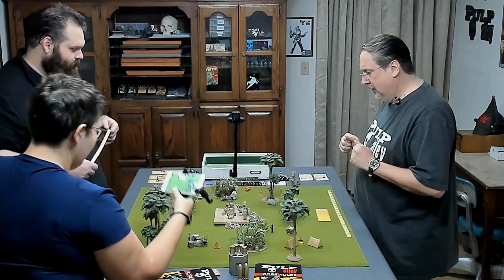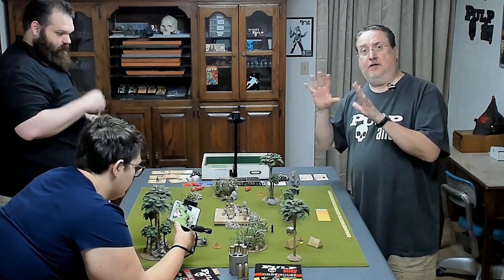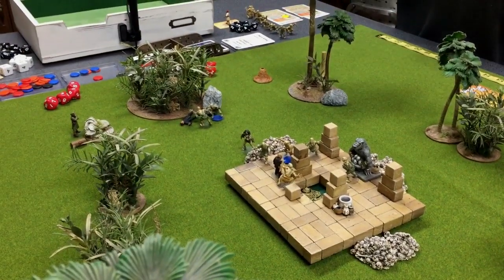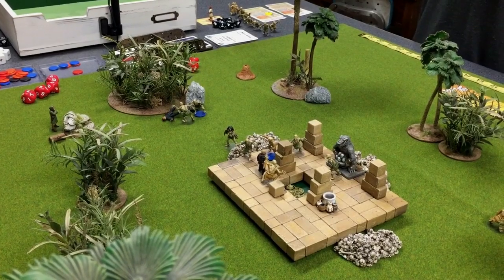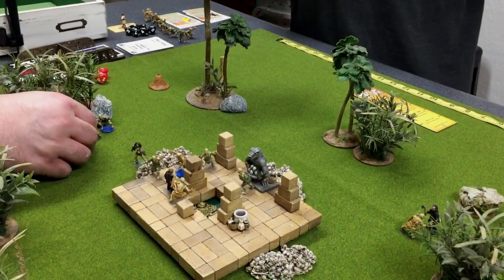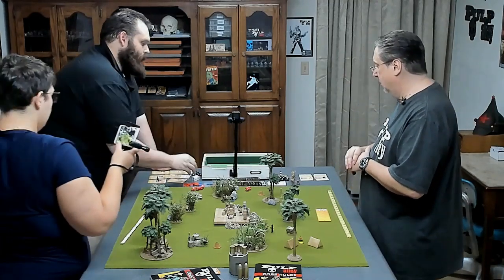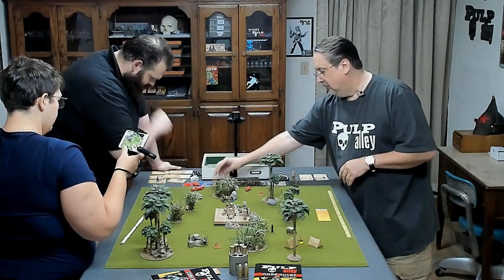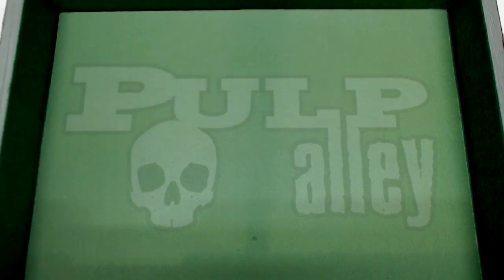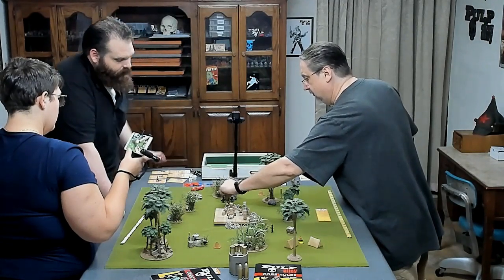Who do you want to activate next? When you're playing solo, you get to decide your league — you play it just like you normally would. One of those little fellas: it's been in a fight, so it'll only be rolling one dice. Three hits on the zombie — three-dice health check, and it's splattered.